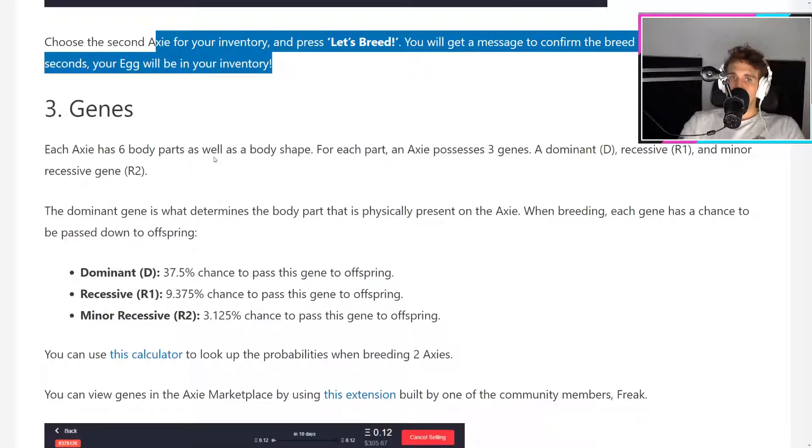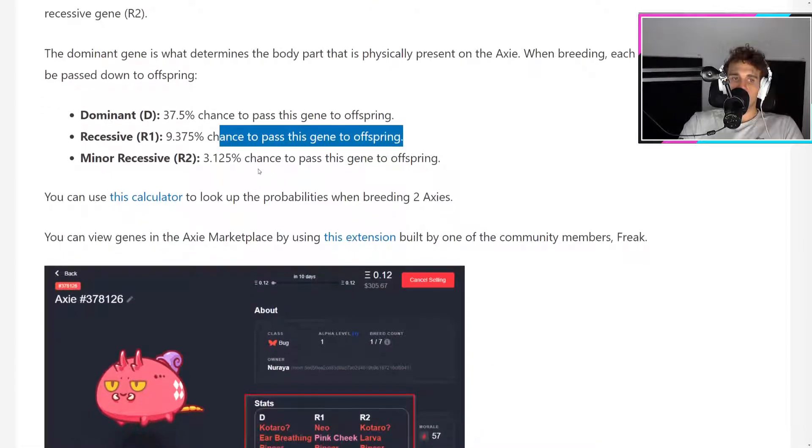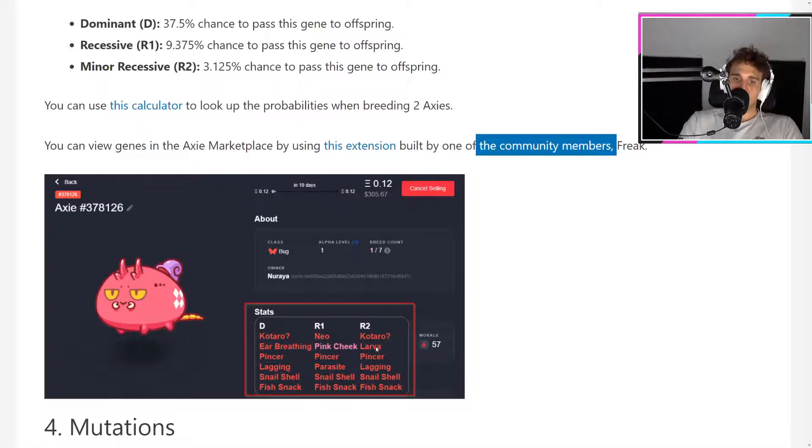Each Axie has 6 body parts as well as a body shape. For each part, an Axie possesses three genes: a dominant gene, a recessive gene, and a minor recessive gene. The dominant gene determines the body part physically present on the Axie. When breeding, each gene has a chance to be passed down to offspring — 37.5% chance for the dominant gene, 9.3% for the recessive, and 3.1% for the minor recessive. You can use the calculator in the marketplace to look up probabilities when breeding two Axies.